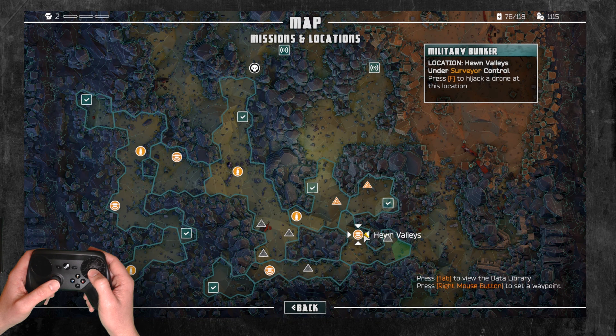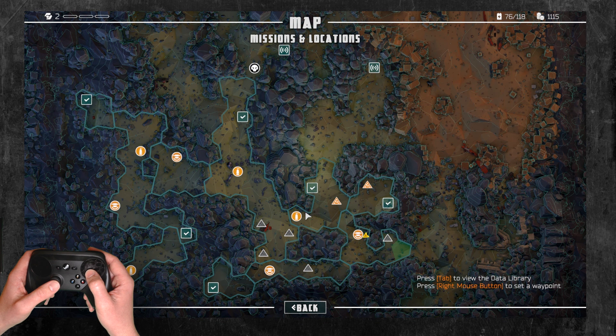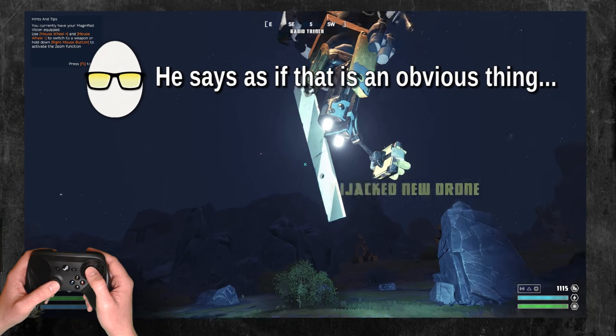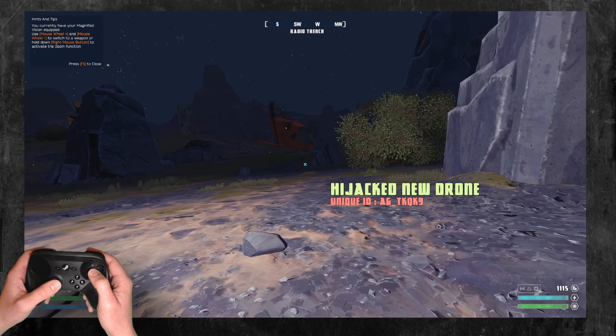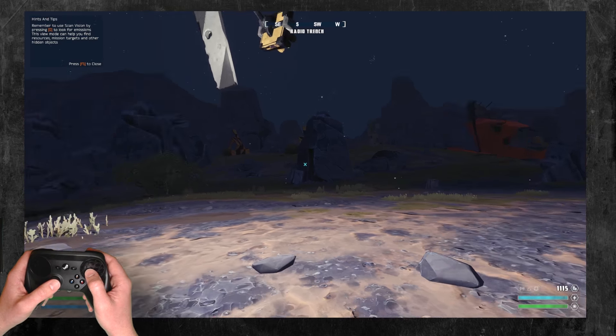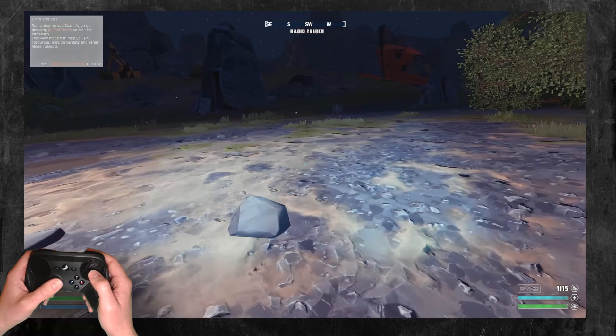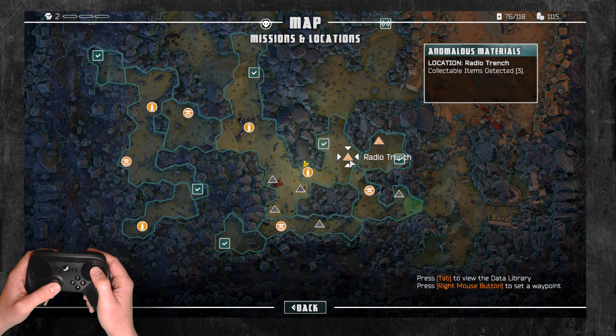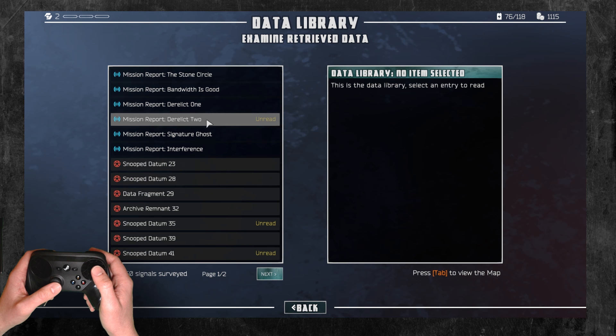So right here — at any point in time I can just switch, hack over to that one. Because you're a robot. So now I've got over to this beacon, and I'm AG underscore TKQK9 — you know, that guy. Let's go — three items to collect. Then you're getting teases from this lore.